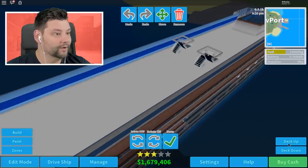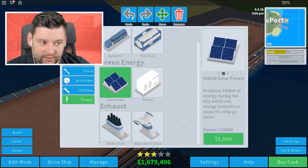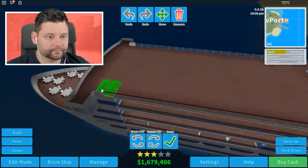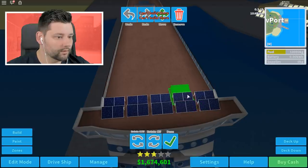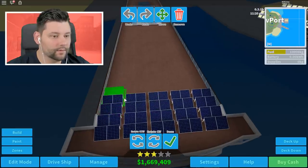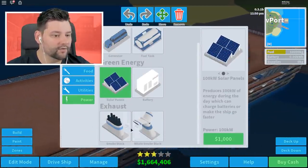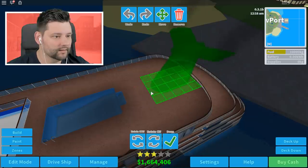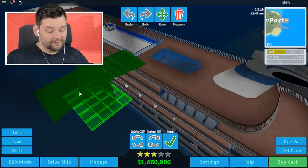Last thing I want to do is go to power — solar panels — so we can start recharging some of the power back. We'll do a slight row going across from the front. Do a couple of rows there. We need the four-wide one — oh my goodness, that is going to be so dope on the back of the boat. That's going to be amazing. I'm so hyped for this already.